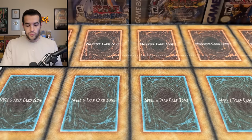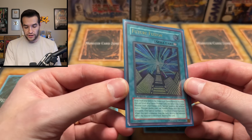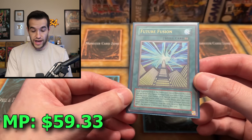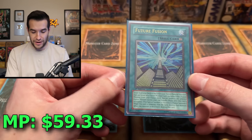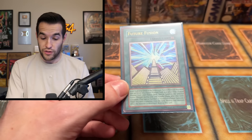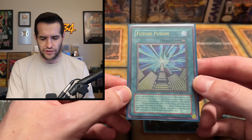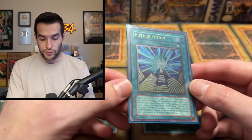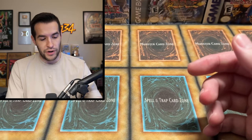Then we have an Ultimate Rare Future Fusion. This is a card I actually don't have in my Edison deck. It has a dinged corner, so this might be a good one for me to keep and put in my Edison deck. My Edison deck is about halfway maxed out — half of it's the expensive version, half of it's the $1 version. The cheap one I have is Future Fusion from Duelist Saga, so this Ultimate Rare is definitely more expensive and a lot cooler.